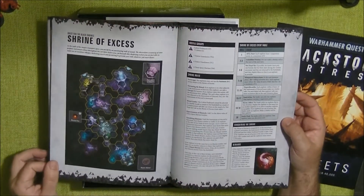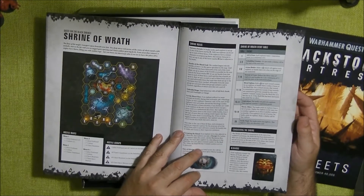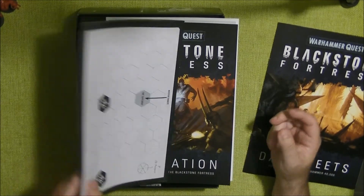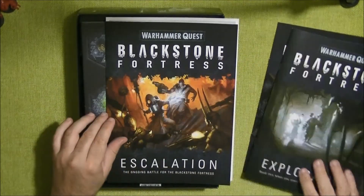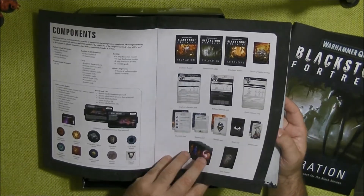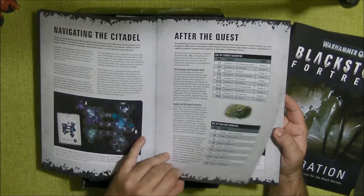Then we have the Black Shrines — the Shrine of Excess, Shrine of Decay, the Shrine of Wrath, the Shrine of Fate, and the Throne of Maleks. I wasn't able to read the book yet. Then we have the Blackstone Fortress Escalation introduction. The components are mainly the quest for the Black Shrine, so we need to read this. Navigating the Citadel — here we have new rules as well.